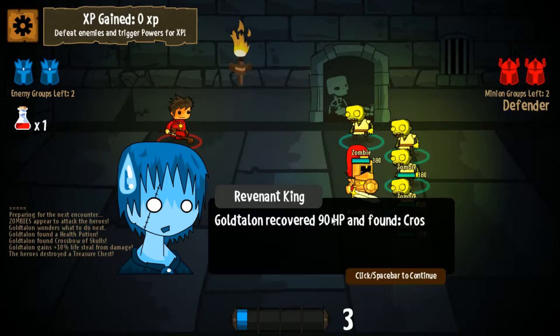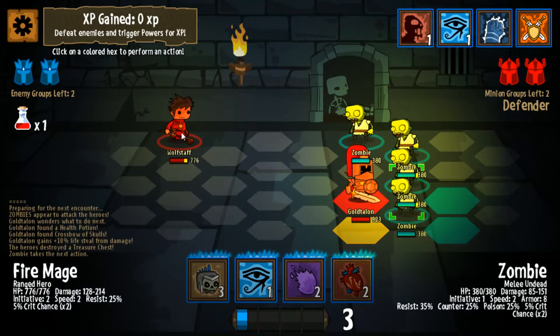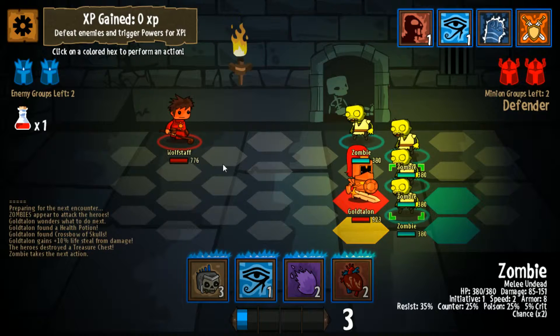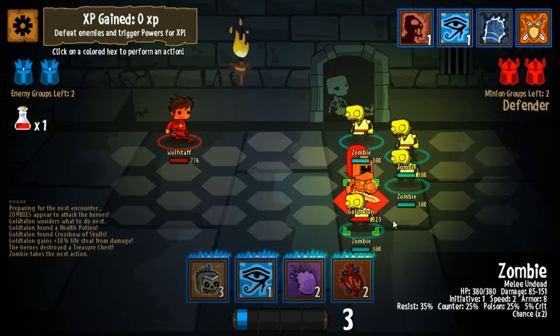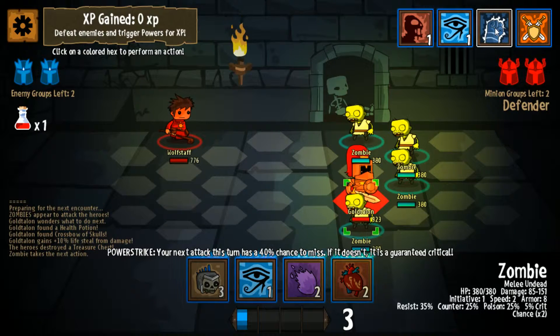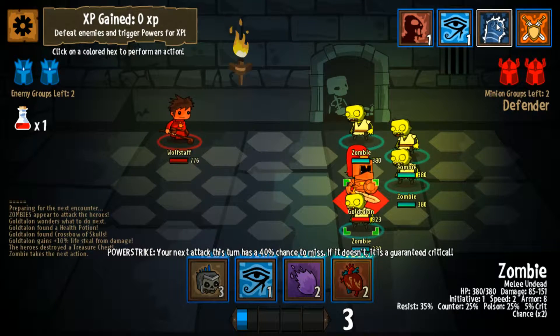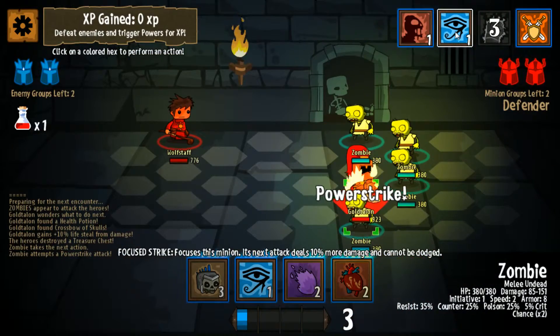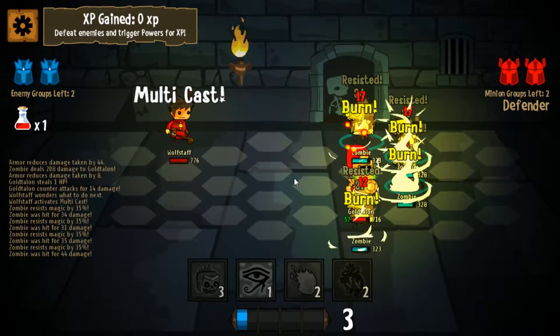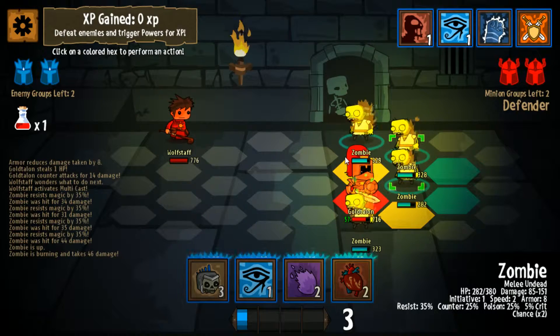So Gold Talon came up and grabbed the treasure. That's fine - it's maybe gonna do his undoing. That lifesteal from damage is pretty good. It looks like we went ahead of Wolf Staff. Attempted to kind of work towards him and go ahead and take him out. I think we'll kind of work around him here. We could go for a Power Strike. Ouch! We're burning! Nooo! I'm on fire!